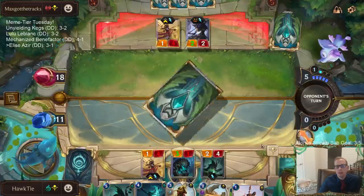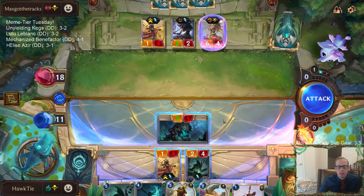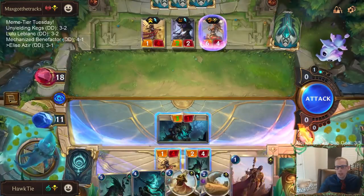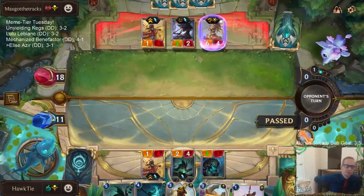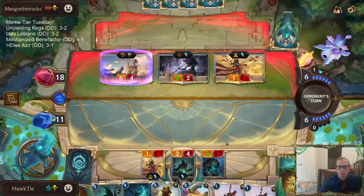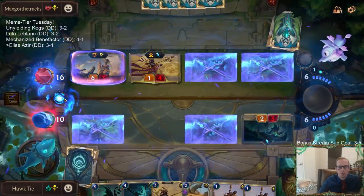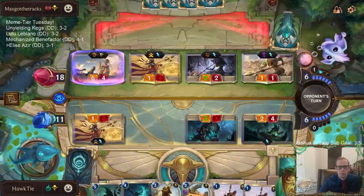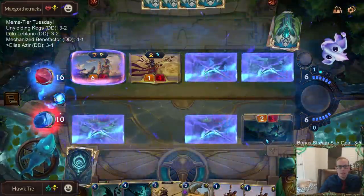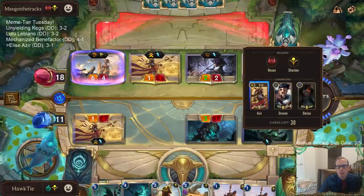Save me, Neverglade, save me! Ruin Runner — so if they block with Ruin Runner then I have something that can trade with it. This game is not over, we have not won this game. This should just save two life, but maybe we should be getting damage in on this Azir. I don't know — they could be playing Whirling Death. I haven't played against this kind of champion combination so I don't know what they could have.